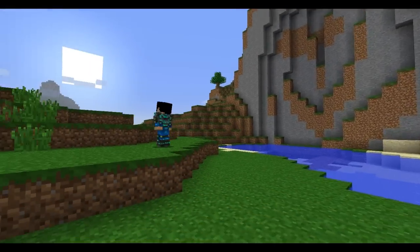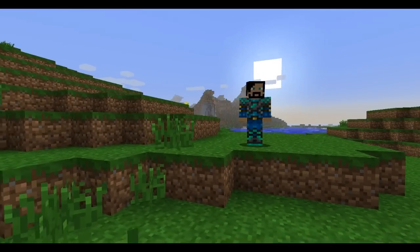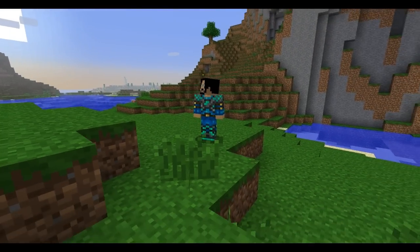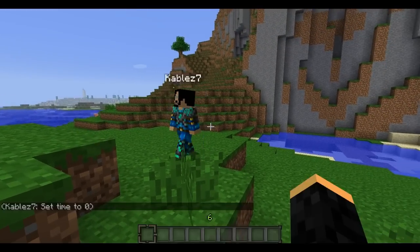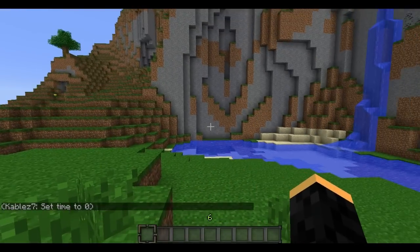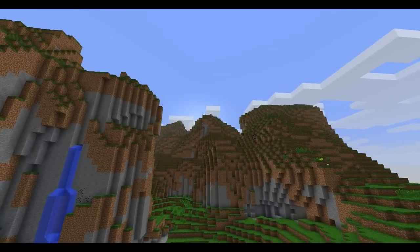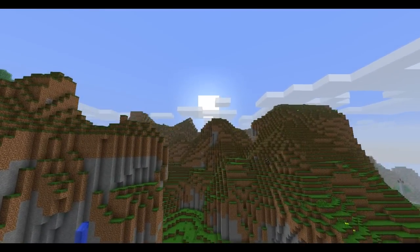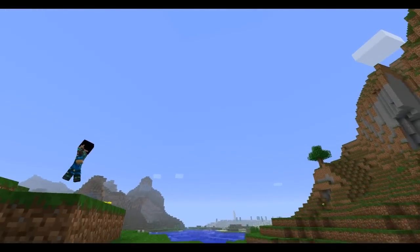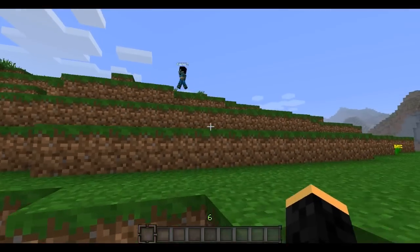Lesson number one: we're switching the time to day. This is the only time we are using commands. F1 removes your heads-up display and F8 makes the screen smooth. You'll start the game probably not with mountains in the way, and the sun will be over there. Throughout the day, a course of ten minutes will pass and the sun will rise and set. Your goal within the first day of your Minecraft day is to scout out and mine yourself a tree.